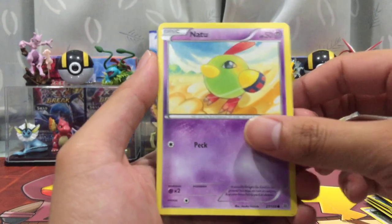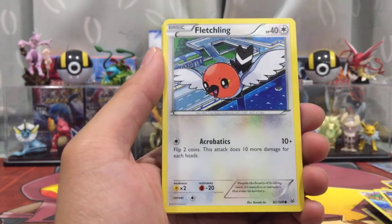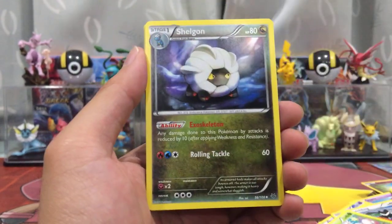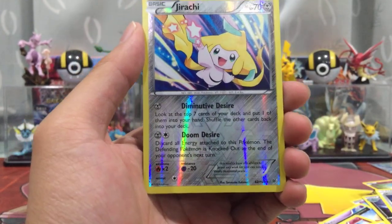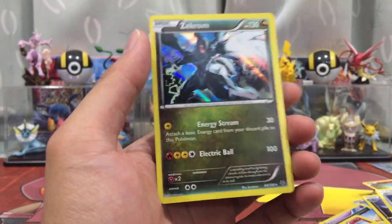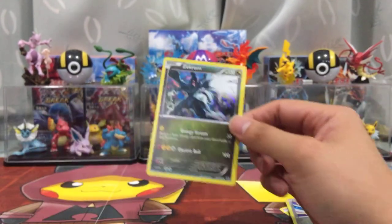Terrible, terrible. Pack eighteen — the last pack: Natu, Togetic, Togepi, Flesh Link, Exeggutor, Ingest, Shelgon Revive, Reverse Holo Jirachi — first time I've seen Jirachi this whole box — and the last card is a Zekrom Rare Holo.